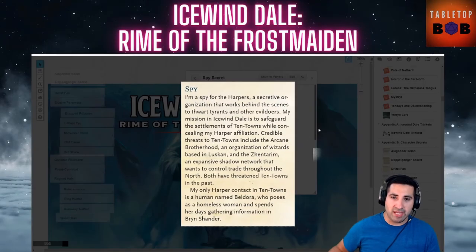The final secret is the Spy. Your character is a spy for the Harpers, a secretive organization that thwarts tyrants and evildoers. Your mission in Icewind Dale is to safeguard Ten Towns while concealing your Harper affiliation. Credible threats include the Arcane Brotherhood — wizards based in Luskan — and the Zhentarim, a shadow network controlling trade throughout the North. Your only Harper contact is Beldora, a human who poses as a homeless woman gathering information in Bryn Shander. I find this one a little lackluster — it feels like a generic Forgotten Realms organizational tie-in.